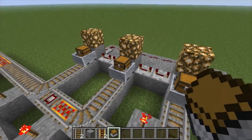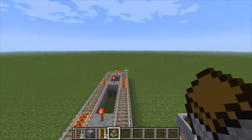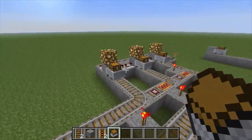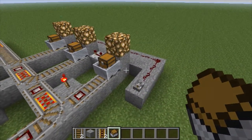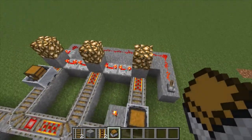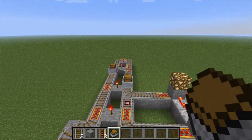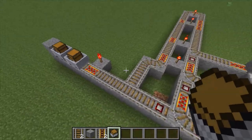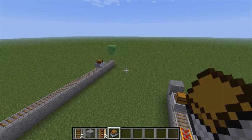To send the mine carts over to the next station — let's pretend this goes over to the processing mountain — I just have them sit on powered rails. Power this, it powers that one, this one, that one, and there they go, all in order. And then when they come back they just go back down the mountain.